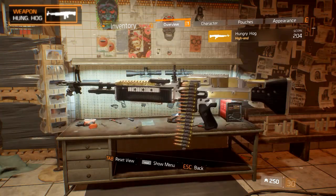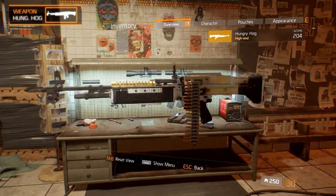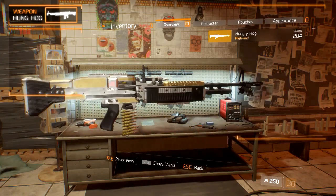The Hungry Hawk is the named variant of the M60 Light Machine Gun that was added in update 1.2. It has a design similar to the classic M60 but it's covered in a chrome skin with black and golden accents.